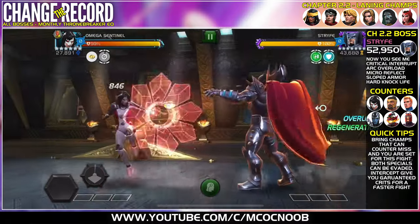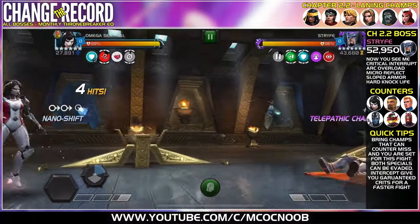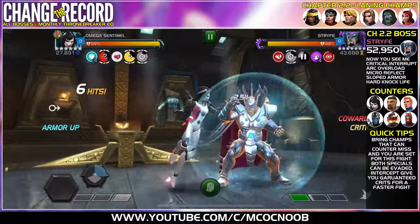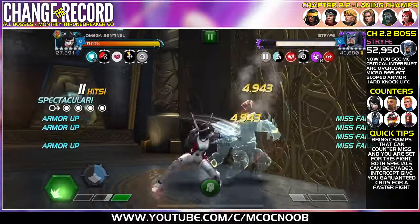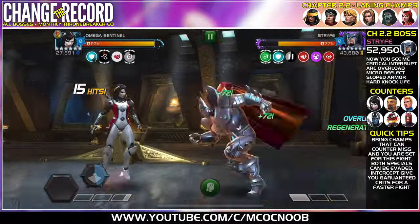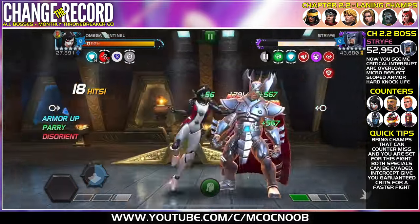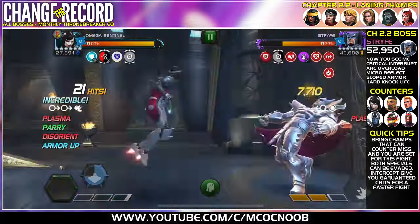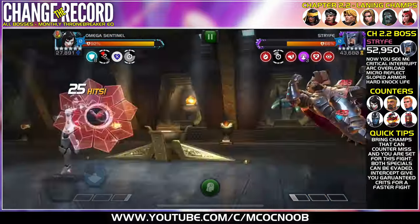Then you have Strife — this fight is all about his Miss mechanic. The nodes are Now You See Me, Critical Interrupt, Arc Overload, Micro Reflect, Slot Armor, and Hard Knock Life. For counters, bring champions that can bypass the Miss: Red Goblin, Human Torch, or Hercules with SP1. My favorite for this fight is Omega Sentinel — she can apply the Tracking debuff and also apply Heal Block to stop Arc Overload.